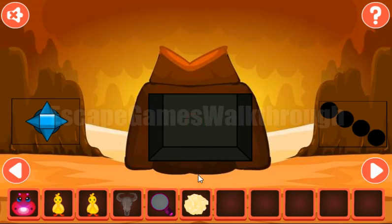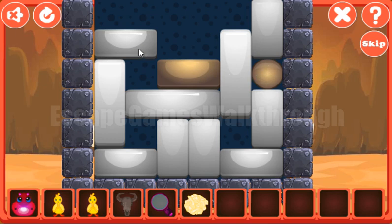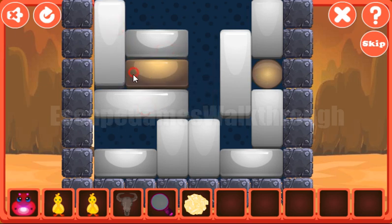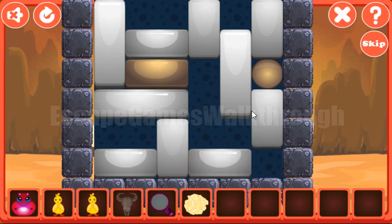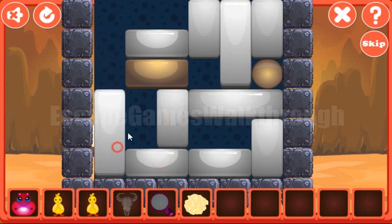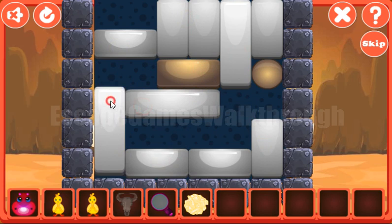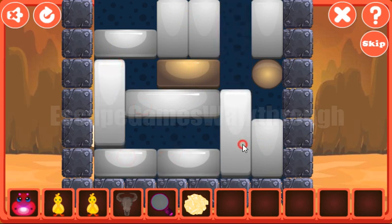We've got the paper with the hint. Now let's also solve this puzzle while we are here. Our task is to move this yellow block to this ball. This one to be put here, this one goes to the right, out of the way. And it's done.